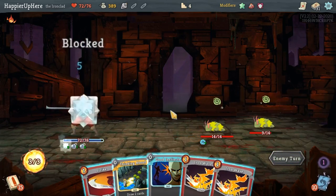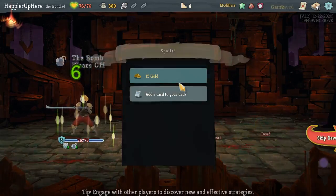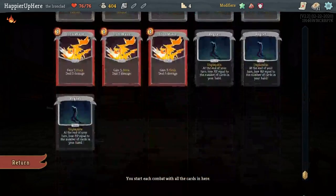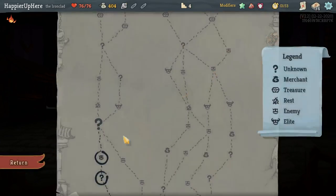They're all dead next turn, nice. Got Perfected Strike, Armaments, Anger. Well, now I regret not taking the Twin Strikes, but let's start with the Perfected Strikes now.